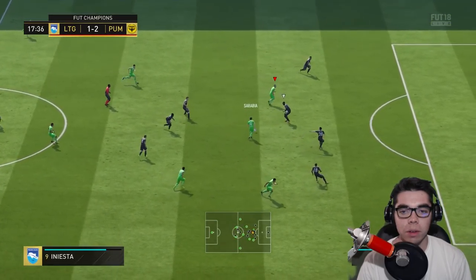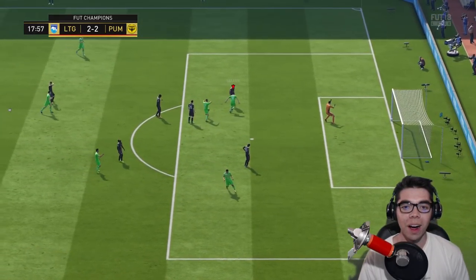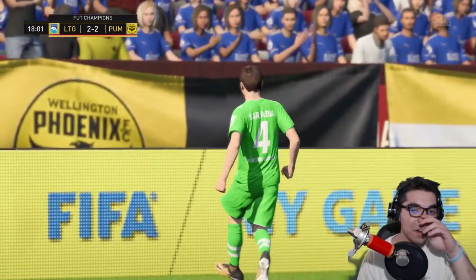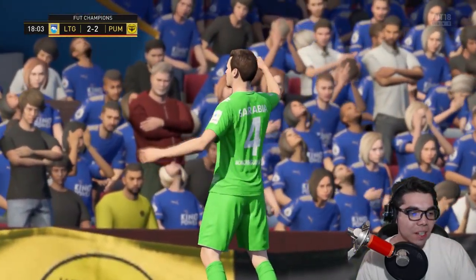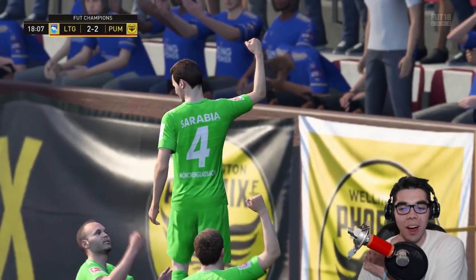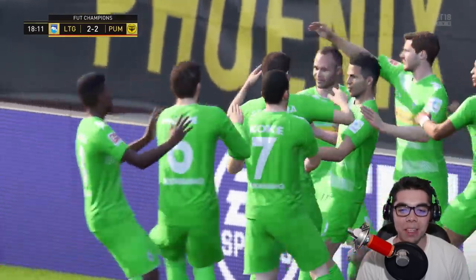Sarabia, nice pass — play a one-two, back for Sarabia, left foot again. What have we found here? I didn't mention this — I added the Hunter chemistry style to him. Two for two, he really could have a hat trick. All the same type of shot, but they have some crazy dip action.